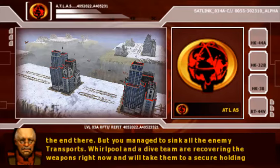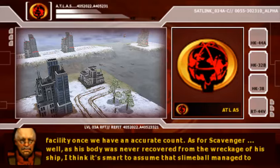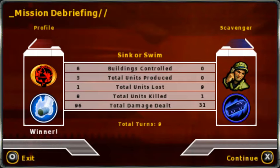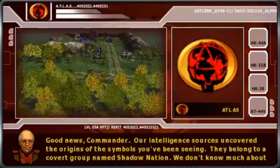Well done, Commander. That was quite a chase — close call at the end there. We in the dive team are recovering the weapons right now and we'll take them to a secure holding facility once we have an accurate count. As for Scavenger, his body was never recovered from the wreckage — never found the body, huh? Assume that slimeball managed to escape again. Don't worry, Commander. He'll get hit in due time. Control out. Oh, a non-navy map. Alright then.